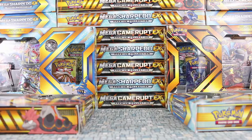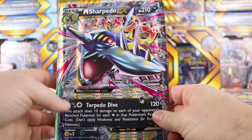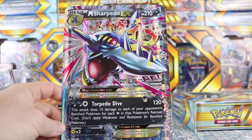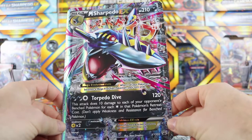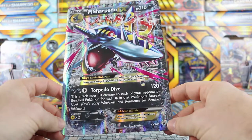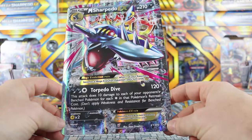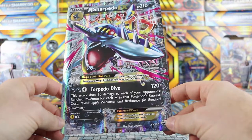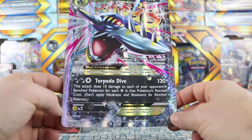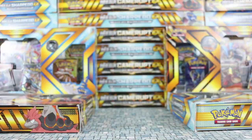Let's start with the Jumbo card. So we have Mega Sharpedo — that's some cool-looking artwork, it looks 3D. It is two darkness and one colorless. Its attack is called Torpedo Dive, it does 120 damage. This attack does 10 damage to each of your opponent's bench Pokemon for each star that's in the Pokemon's retreat cost. So that is kind of cool — I can see that actually getting some play.